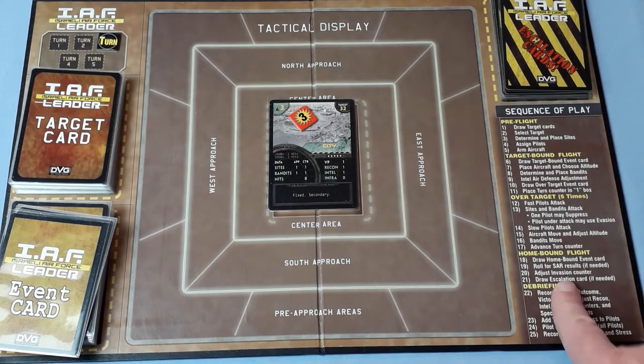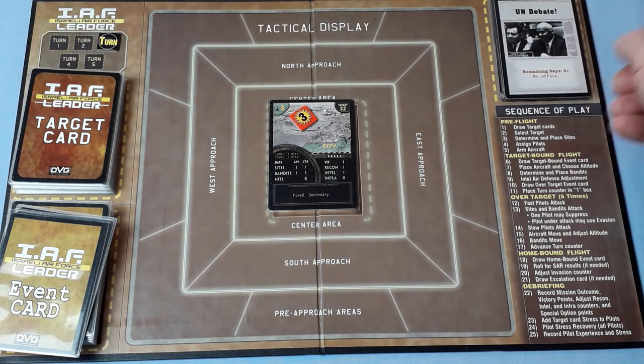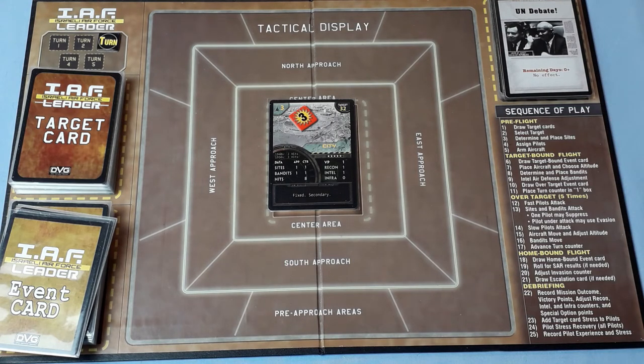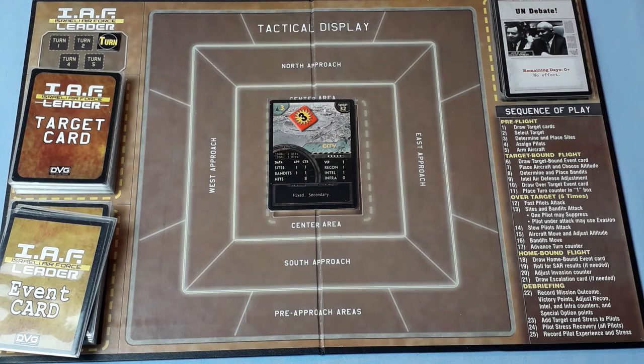Draw escalation card — no, we don't need to. I should turn the next escalation card face up. On Board Game Geek there's debate about this, but I do it so you can look and decide if a target is worth the escalation risk. This one is 'No Effect.' The escalation cards tend to have better rewards to offset the usually negative things on them. That's done.